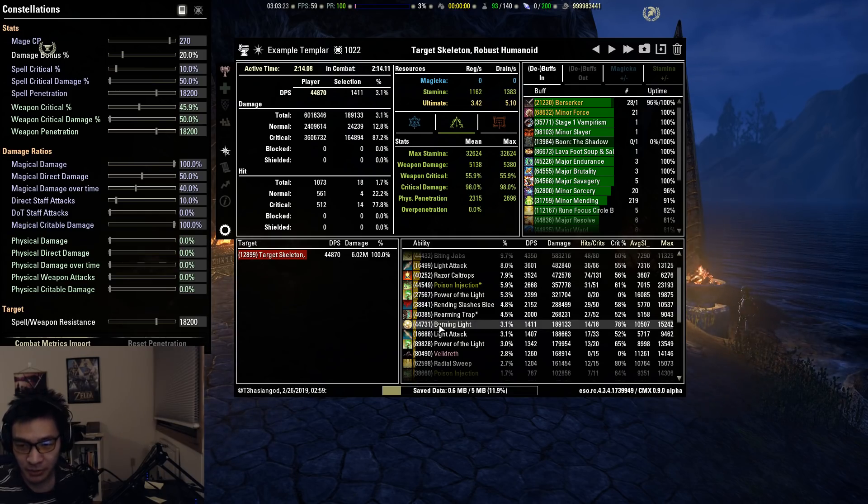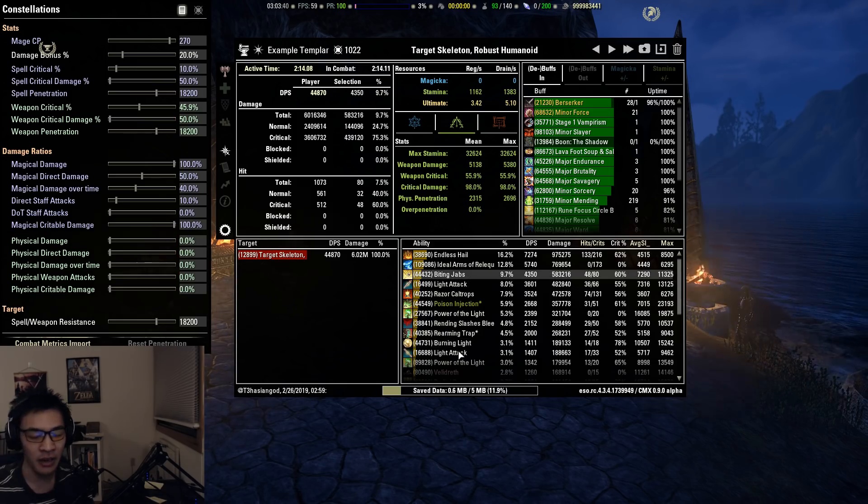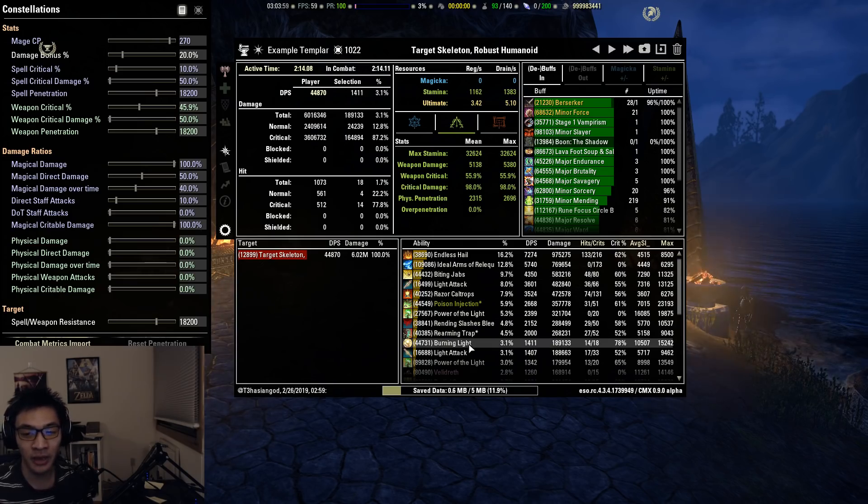The Burning Light passive comes from the Aedric Spear passive — whenever you deal damage with an Aedric Spear ability, you have a chance to proc it which deals some decent damage. It doesn't contribute as much compared to a Magplar because your Biting Jabs isn't up as often as something like Blazing Spear. You could actually run Blazing Spear in one of the flex spots mentioned earlier — it's not always easily sustainable in longer fights as a Stamina Templar since it uses Magicka, but it would give you more Burning Light uptime and also improve your stamina sustain since you're spending Magicka for one GCD instead.